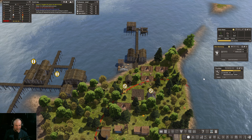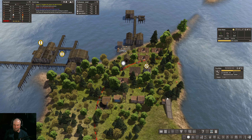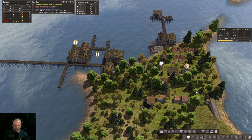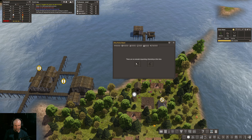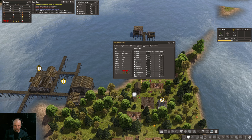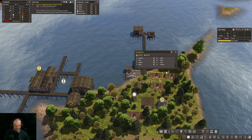Okay, the workshop is out of leather and we have 27 coats in stock — that's pretty cool. Now we have four laborers which is pretty good for us. Iron is definitely an issue so I'm going to put at least one more person in the mine. Let's have a look at what we're doing for housing — it says we're one short, let's have a quick run through.